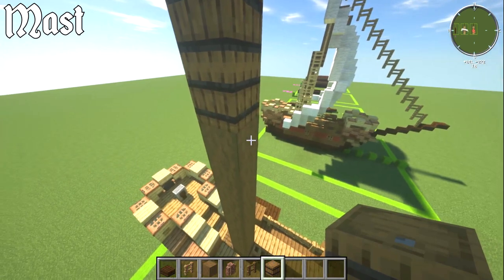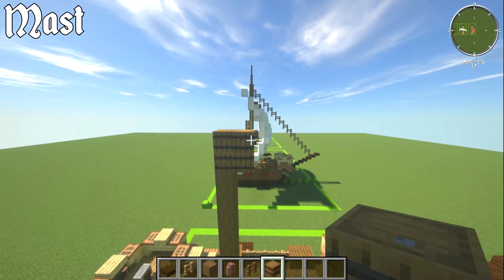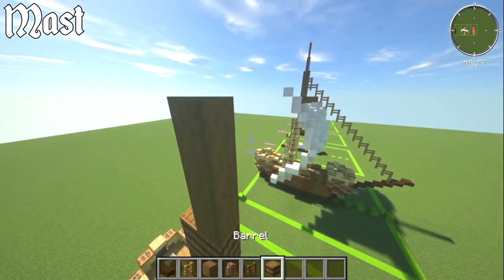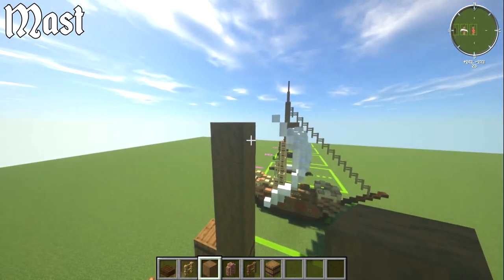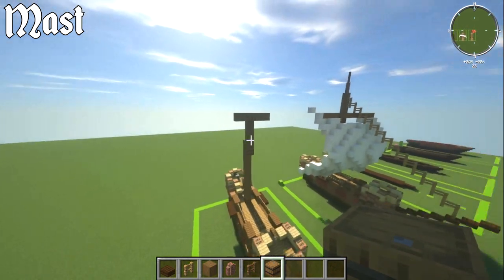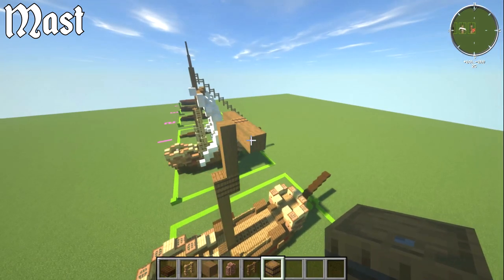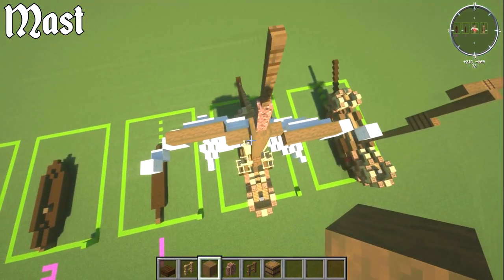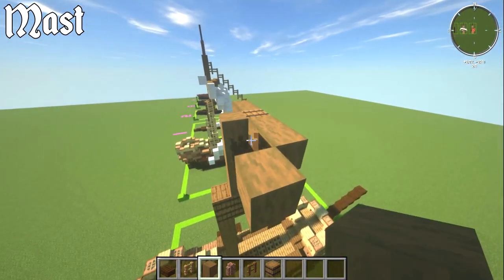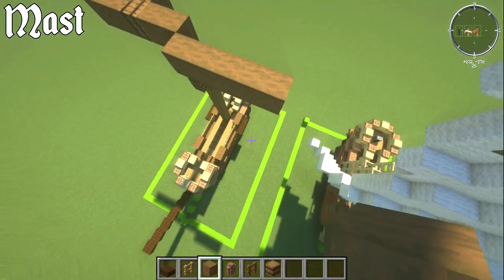At the top of the four blocks, place a block and two on either side for the crossbeam, replacing the center with a sideways barrel for a bound-timber look. Angle the yard arm: on one side go back one block then out five, on the other side go forwards one then out five — giving a nice angled sail position. Then four more stripped spruce blocks up, two granite walls tapering, then two spruce fence blocks at the top. Flags can be added here.